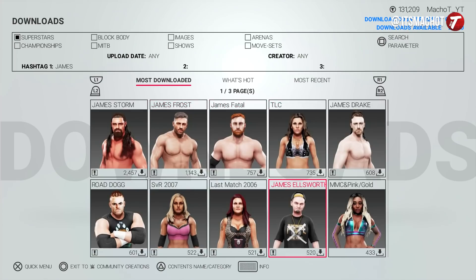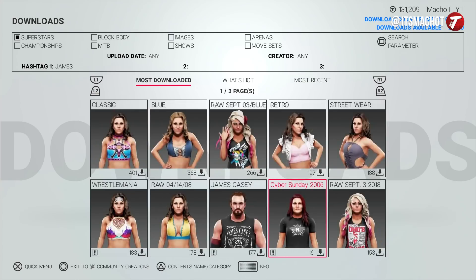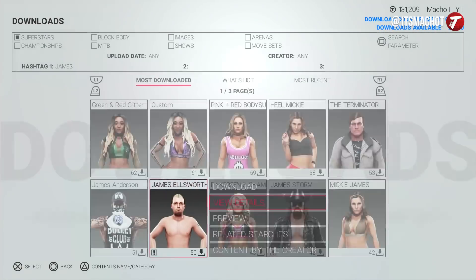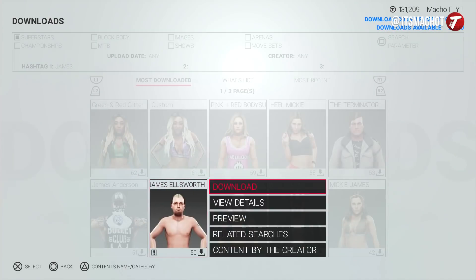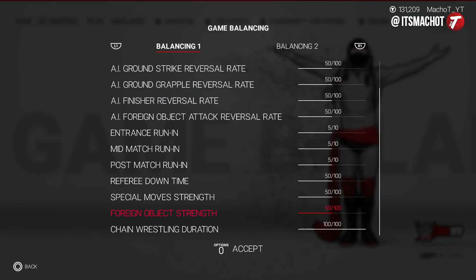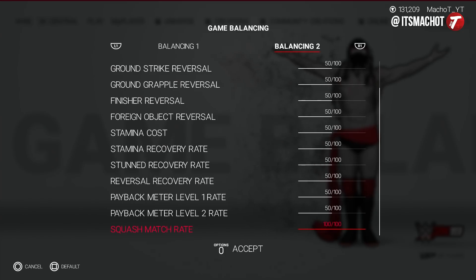The first thing you want to do is change some settings related to exhibition. Get a custom superstar — you can create one by default or download one from Community Creation — and make them as weak as possible, putting all of their attributes down as much as you can. The easiest thing is to download James Elzer from Community Creation. Once you do this, go to Options, select Game Balancing, choose Balancing Number 2, and scroll down to where it says Squash Match Rate.